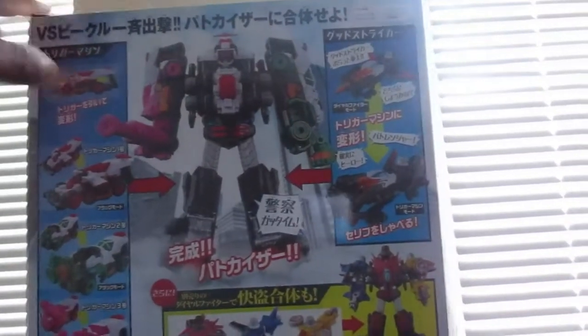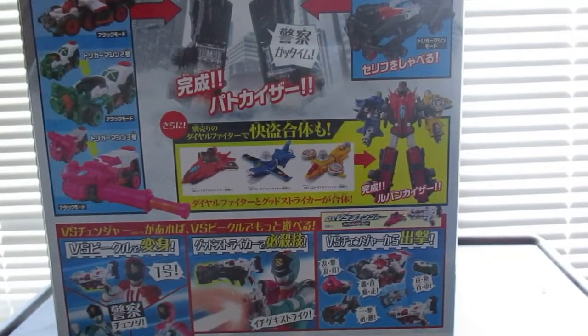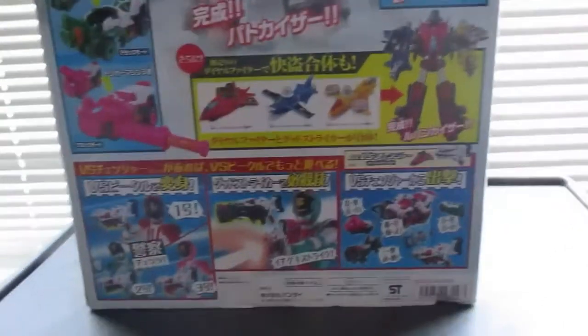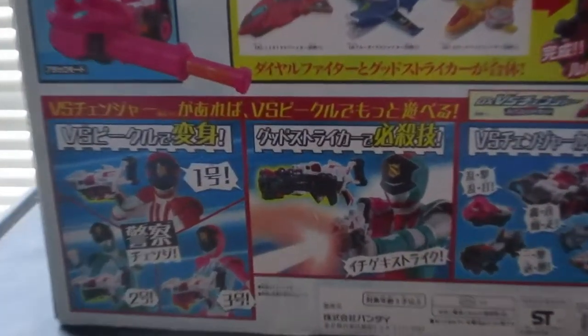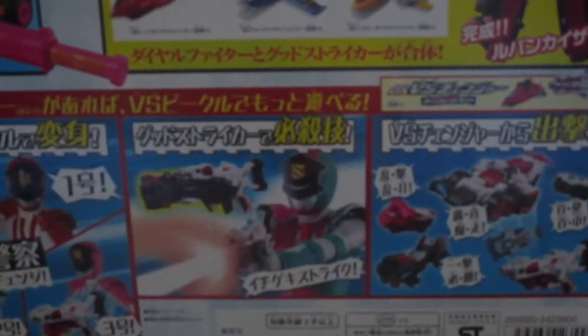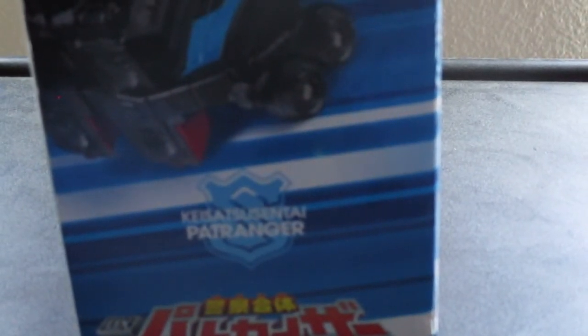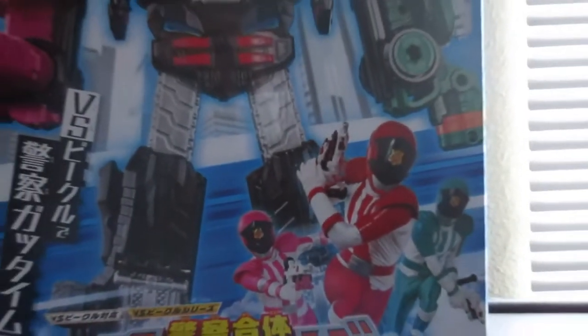On the back we see the Megazord combinations with the Good Striker Pato Ranger version, and that's where the Lupin Kaiser comes in — that's where I did the review of it. At the bottom section we see where you put the trigger machines in the Versus Changer, use the Good Striker Lupato version on the Versus Changer to summon. On the right side of the box: Trigger machines, Good Striker, Keisetsu Sentai Pato Ranger. And the top and bottom of the box as well.